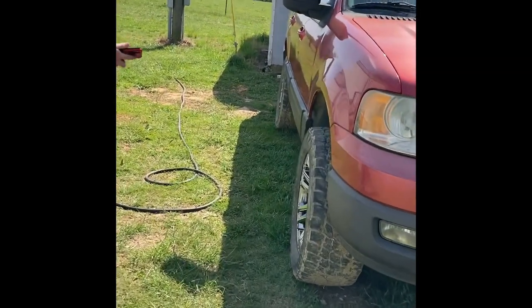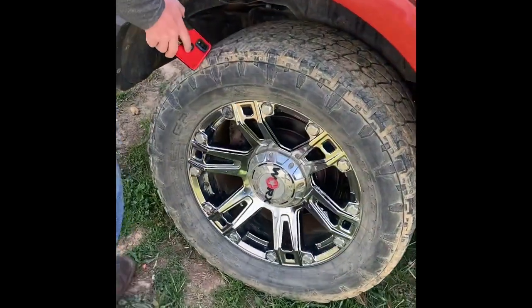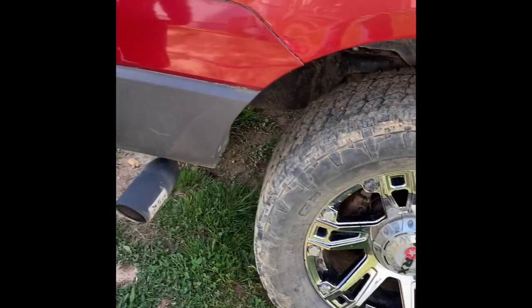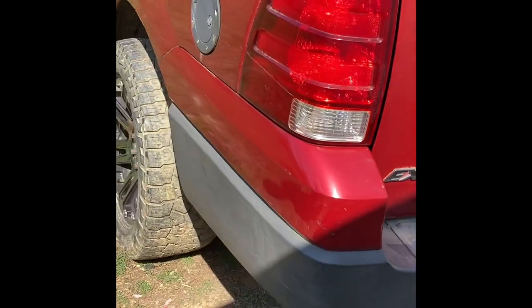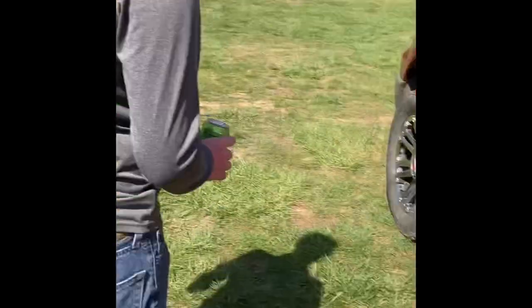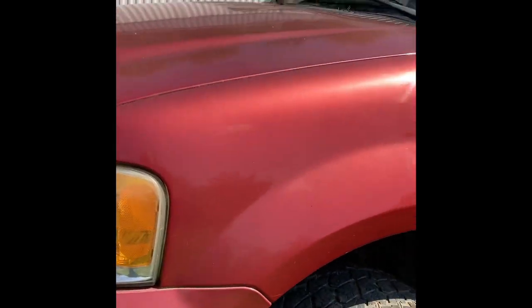It's a 2003 Expedition. It has 20-inch rims and 20-inch tires with a 4-inch lift kit on it and an exhaust tip. It's really nice — 4 miles. So you got a V8 in it, rocker lights, lights in the grill, brand new headlights, and brand new coil packs.